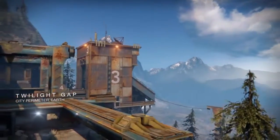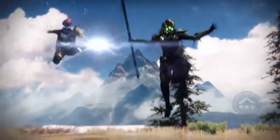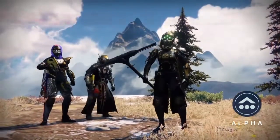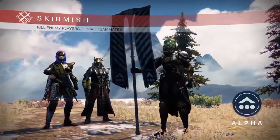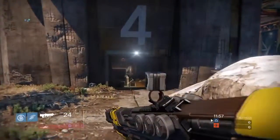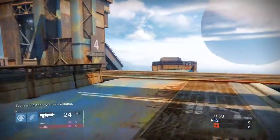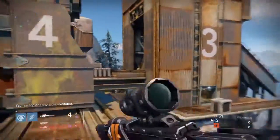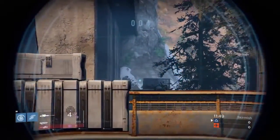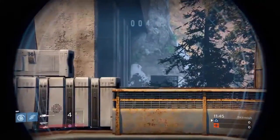Immolation Fists Gauntlets — unlocks the Sunbreaker subclass node Explosive Pyre for free. All enemies brought down by your hammer explode, chaining fiery damage to other enemies. This I like. Anything that gives you a subclass node for free is a very useful piece of armor. You get Explosive Pyre and it frees you up for another perk on the same tree. Brilliant — I love it.